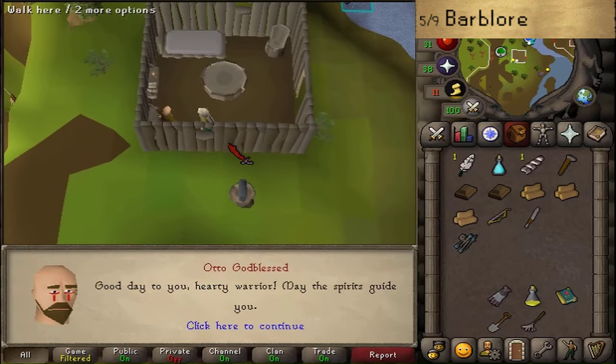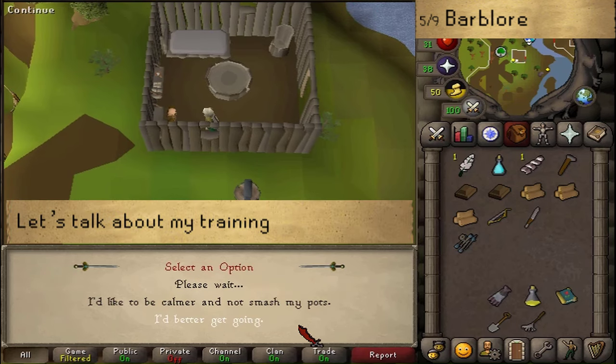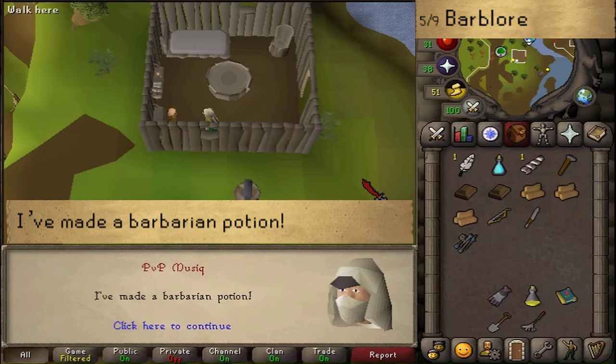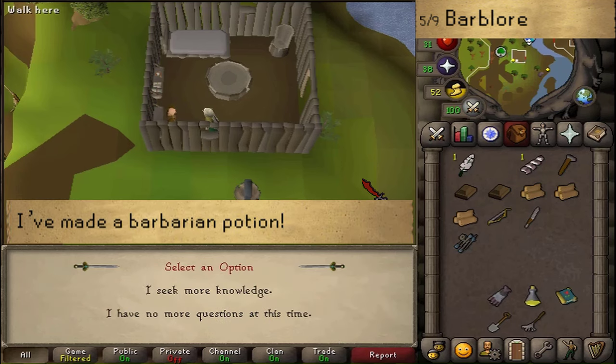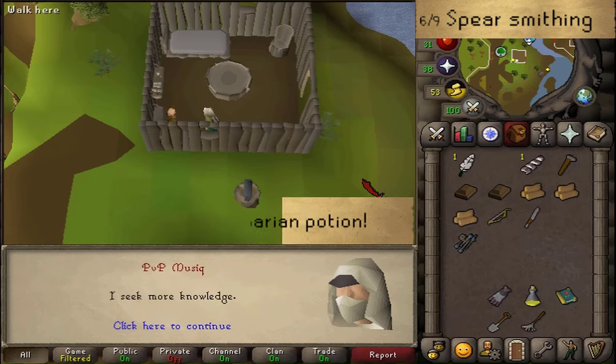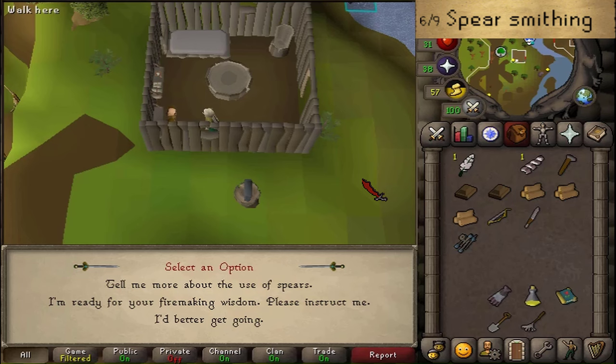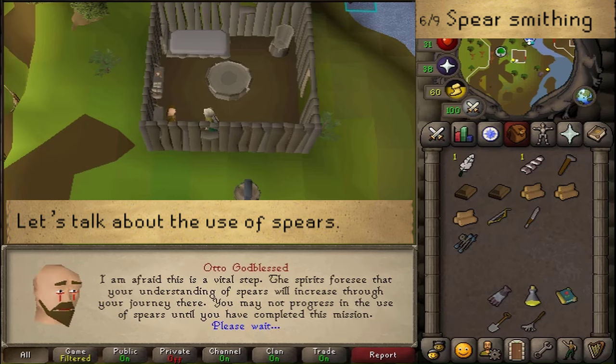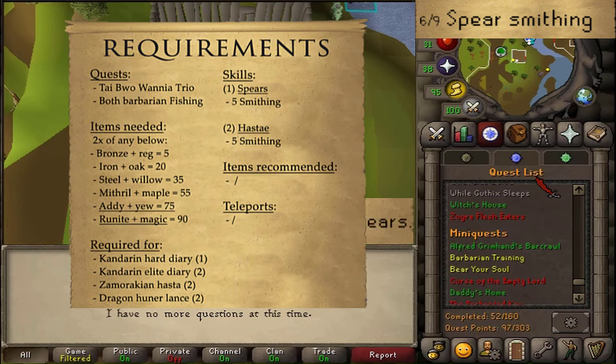Let's talk to Otto Godblessed. Let's talk about my training and then select 'I have made a Barbarian Potion' to conclude training number 5 out of 9. There are just two more skills remaining: Firemaking and Smithing. I'm gonna start with Smithing — let's talk about the use of spears. To be able to make spears and hastas, you will need to have completed the quest Tai Bwo Wannai Trio as well as completed the Barbarian fishing training.